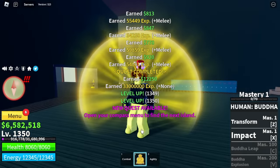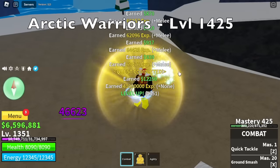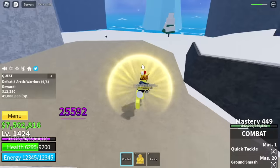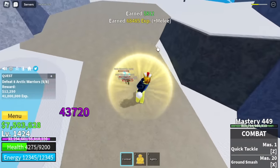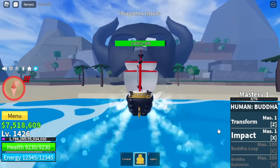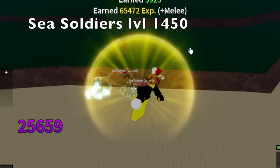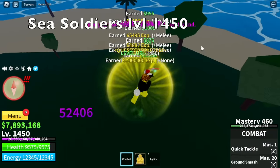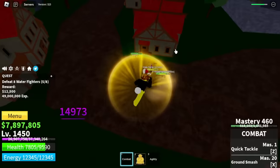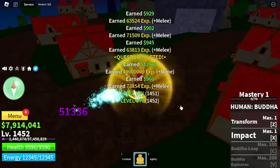Moving on, next area is the Ice Castle. We're going to grind Arctic Warriors until 1,425. Same strategy — making this one fast. Next up, the Forgotten Island. We're going to defeat Sea Soldiers until 1,450. Next up, Water Fighters — we're going to do this until 1,500. Buddha can defeat any mob in the game.